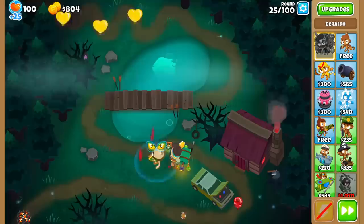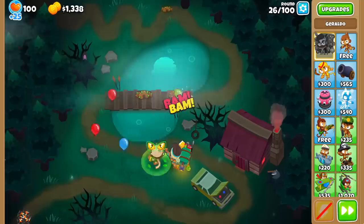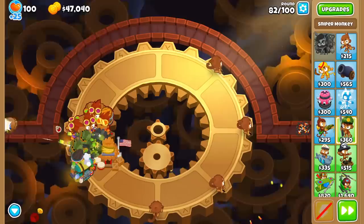In third, we have the Druid. No surprise here, but the Vine rework of the Druid of the Jungle made it change from a farming-only tower to a staple of the early game, as it can solo most waves pre-round 40 with its global range and lead-popping power. Just slap some pickles on it and you're good to go. And all the buffs to the top path and the Vine rework of the Spirit of the Forest aren't too bad either.